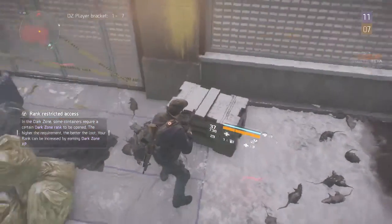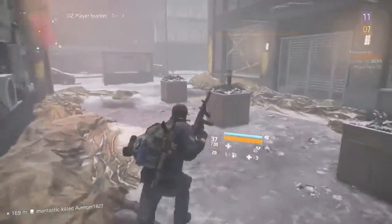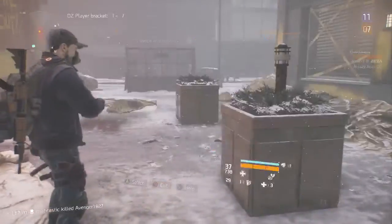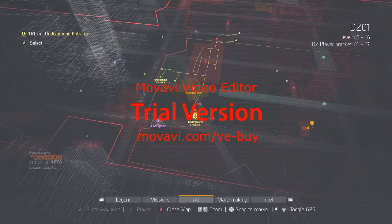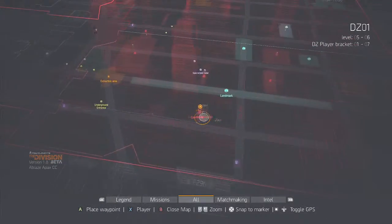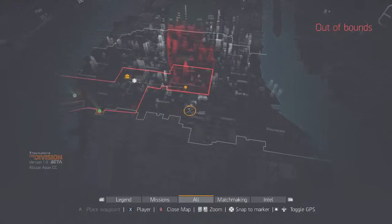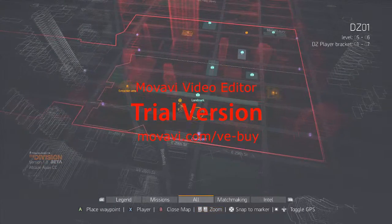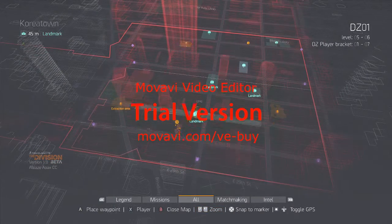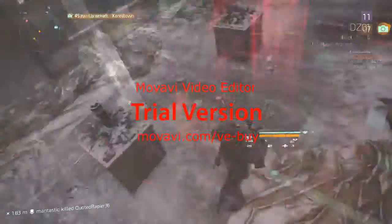If you're at a certain ranking, you can enter the contaminated area, open boxes, and get contaminated goods that are very good for you, your character, and your teammates. The dark zone has its own separate ranking from the story. In the beta, your story ranking can go as high as 8, and your dark zone ranking can go as high as 12.